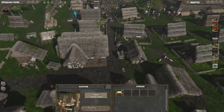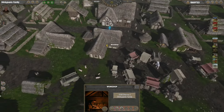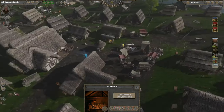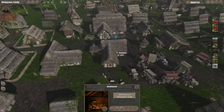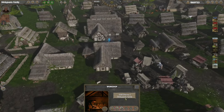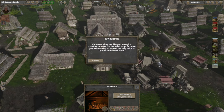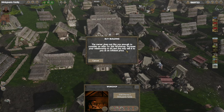Moving on to relationships: the reason they're important is that Sailing is a social game and you can't really play without some social interactions. For example, say I want to buy this workshop named Gold Charms 2. I go to Buyout Owner and get a pop-up that says the owner does not like you enough to consider an offer — increase your relationship to 50 and they may sell it to you at an inflated price.